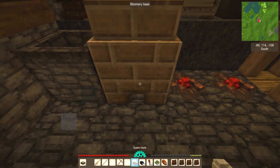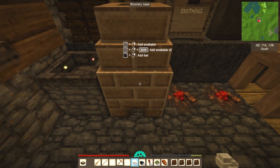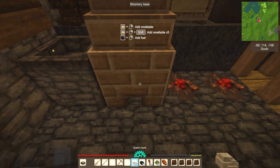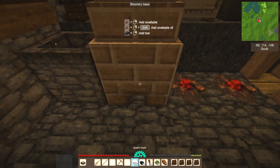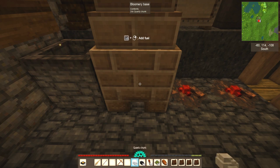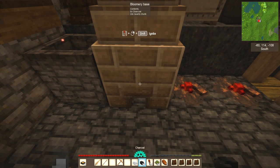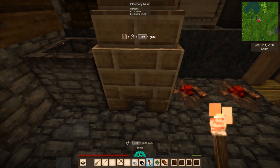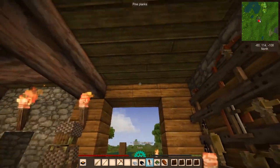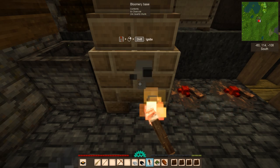According to the wiki and some people on the Discord, we can indeed use the charcoal. But first we've got to put in the quartz — there we go, just right-clicking while squatting and you can see the contents up there. Point toward the bloomery base — we have 24 quartz chunks in there. Then we add the fuel, and the tooltip tells us right there. Thank you ancestors!